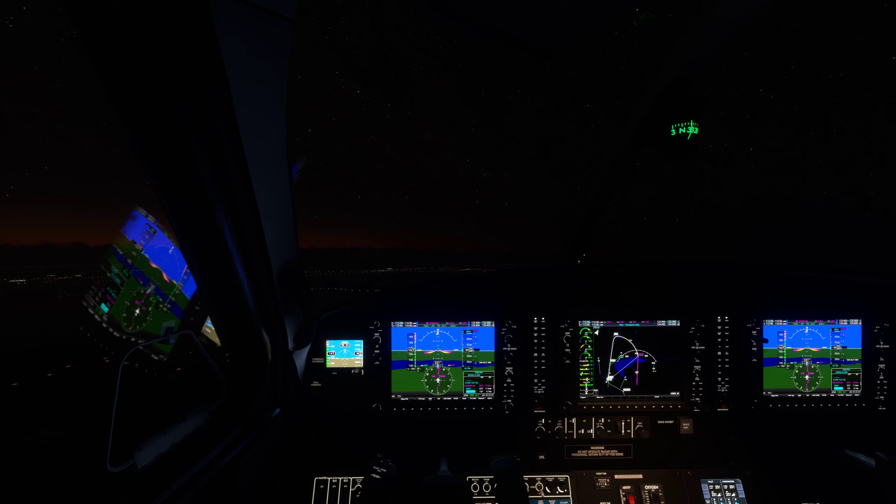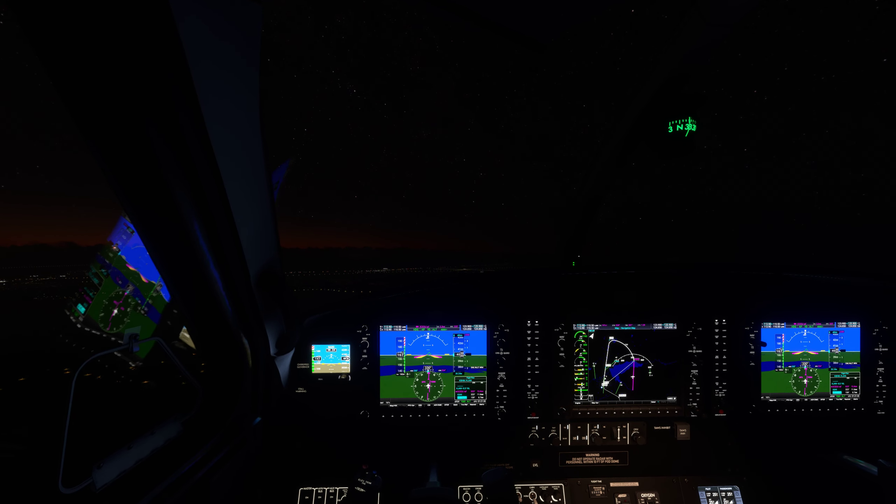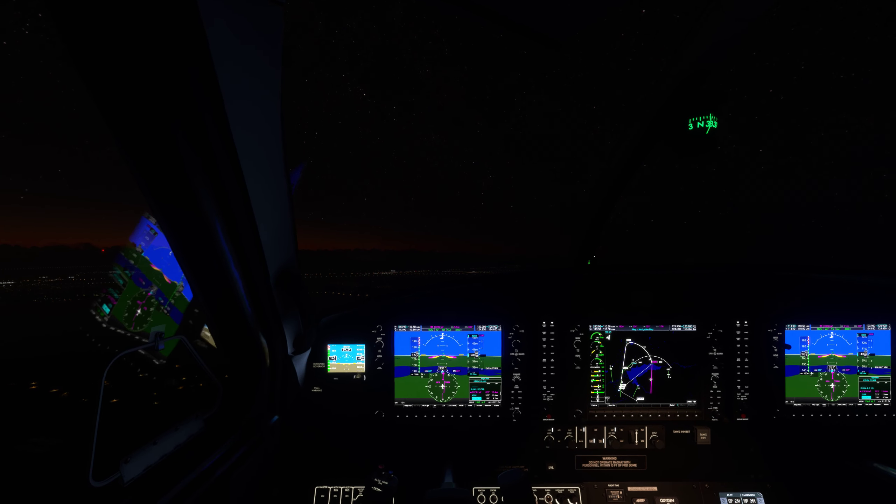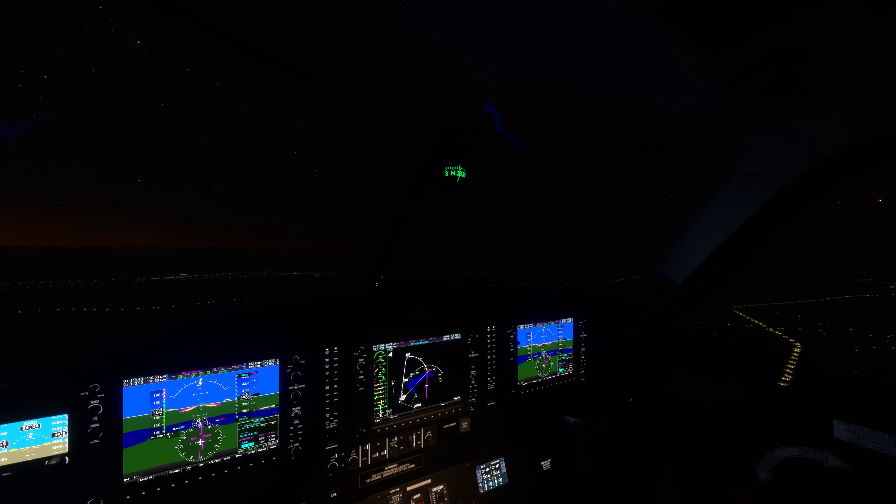Southwest 949, cleared visual approach runway 1-6 left, reduce speed to 170. Cleared visual approach 1-6 left, reduce speed to 170, Southwest 949.